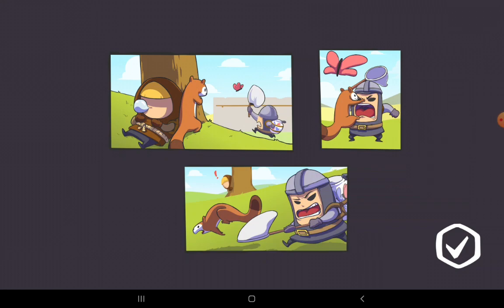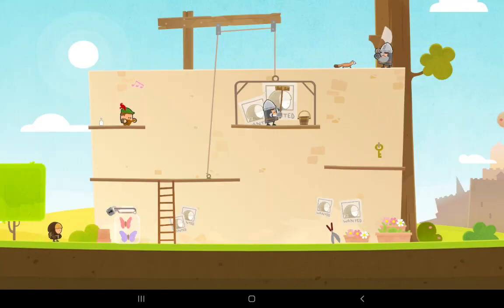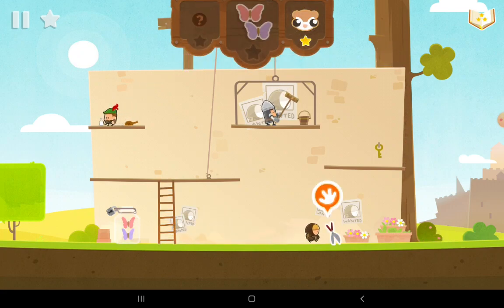We were sleeping, and our pet was watching the guard catch butterflies. He goes to attack the guard. The guard tries to catch him, but he escapes. A key for freedom. We need to get the butterflies. Okay. Hello, pet. Amazing.